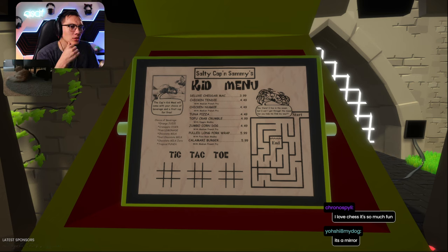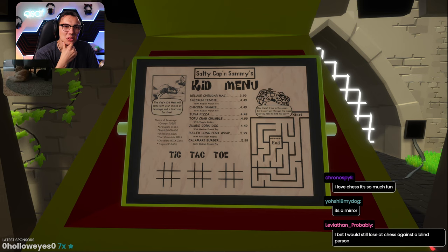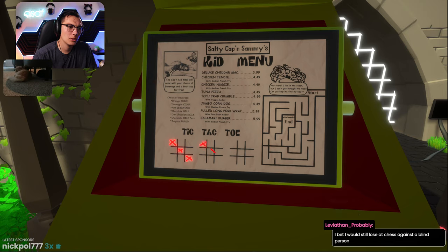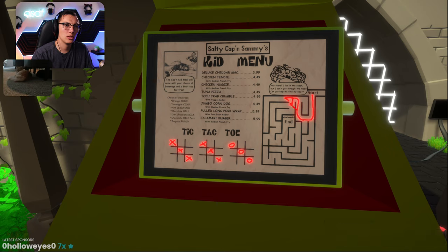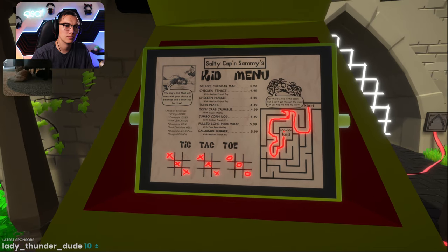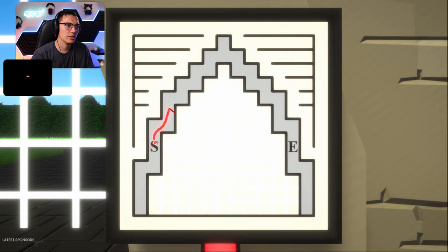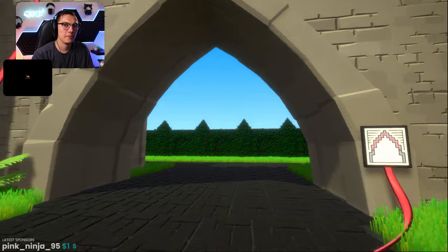Eager anticipation. It's the salty Cap'n Sammy's kid menu with tic-tac-toe and a maze. The Cap'n kid meal will come with your choice of beverage and a fruit cup for free. They've got diet chocolate milk and chocolate milk zero - that's weird. 'Hey there, I live in the ocean but I can't get through the maze. Can you help me find my way?' Sure, why not? What if I win at tic-tac-toe instead? Tic. Tac. Toe. I'm going to win at them all - boom! I am so good at tic-tac-toe. Start - goes to... that unlocked that one. Good. This is a start and end kind of deal here. What did that do? It opened the whole gate. Beautiful.